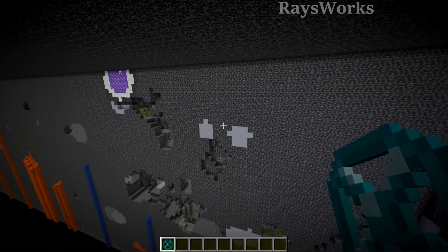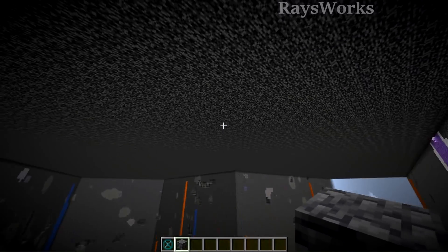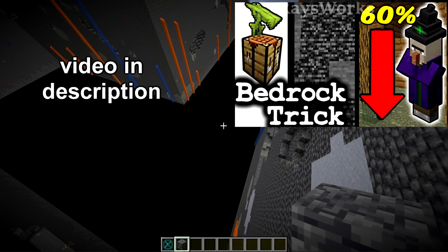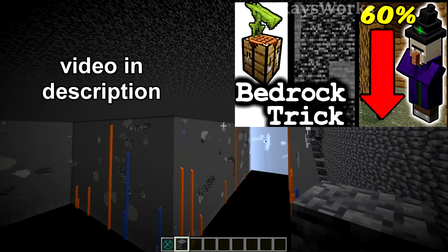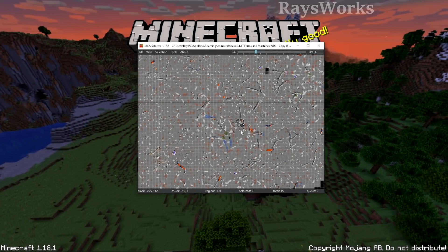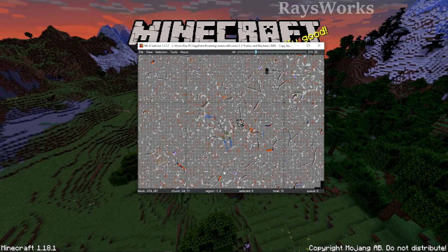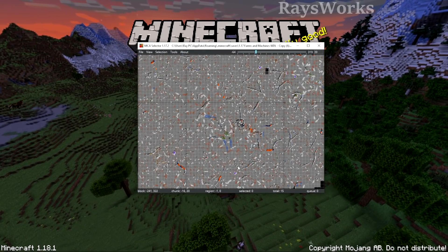Because the world is technically still deeper you can still build down in that area. Your farm will still be slower than 1.17 because spawning starts at the bottom and works upward. You can learn more about how 1.18 impacts farm speed by watching the linked video. Next I'll show how you can take your 1.18 world and remove the old bottom chunks so it looks just like 1.17.